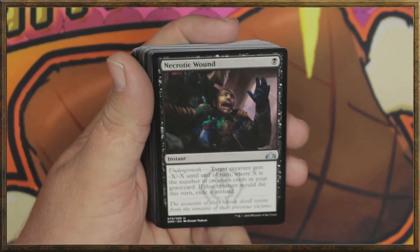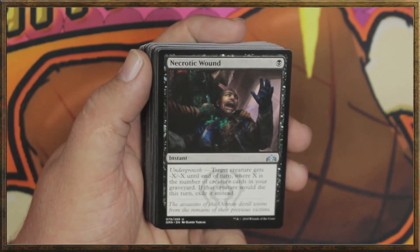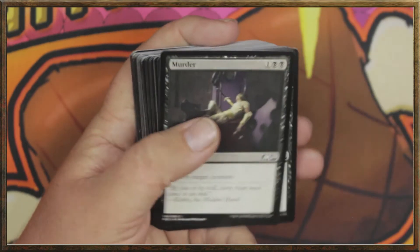Necrotic Wound — for a single black mana, you get an instant with undergrowth. Target creature gets -X/-X until end of turn, where X is the number of creature cards in your graveyard. If that creature would die this turn, exile it instead. I like that. We've got two of those.